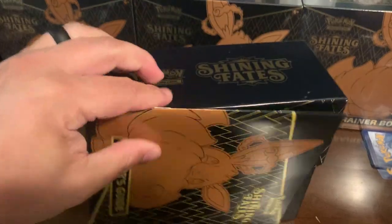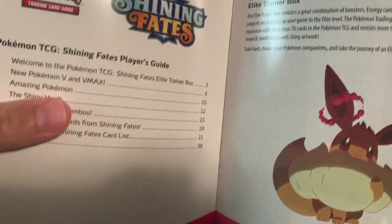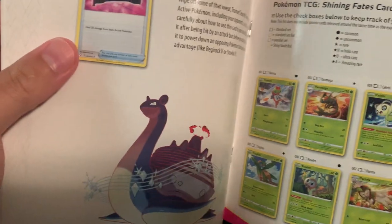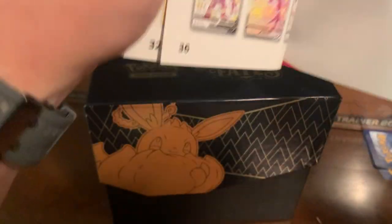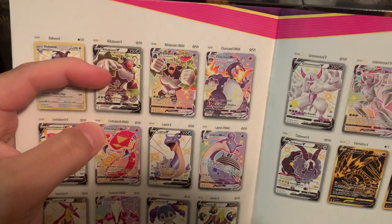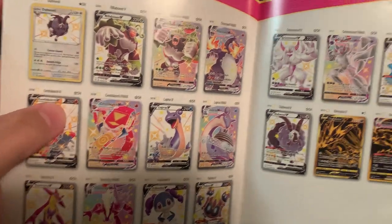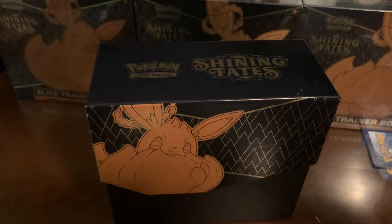Got a little player's guide here. I'll just show you guys what all it's got in it. It kind of shows every Pokemon in the deck, and there it is boys - there's the Charizard VMAX, that's what we're going for. I think there's a Ditto VMAX in here too - that's pretty good, so we'll see what we can get.